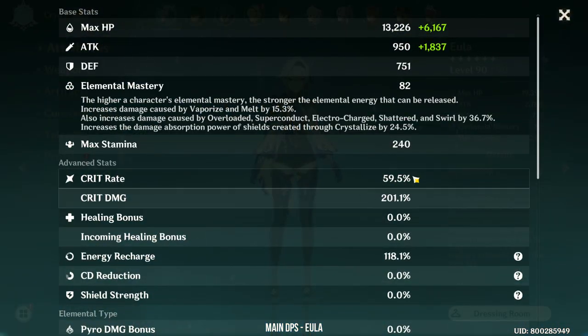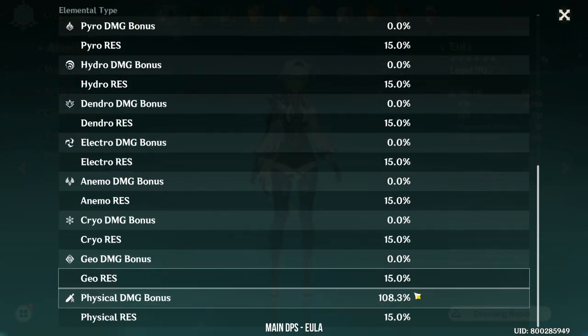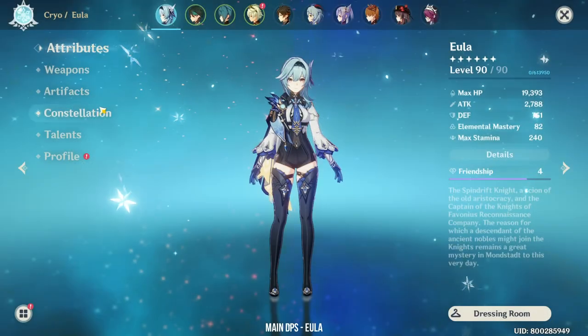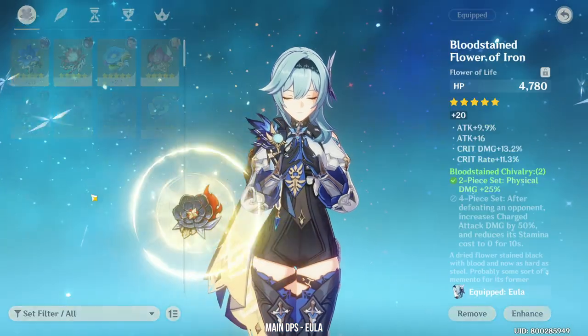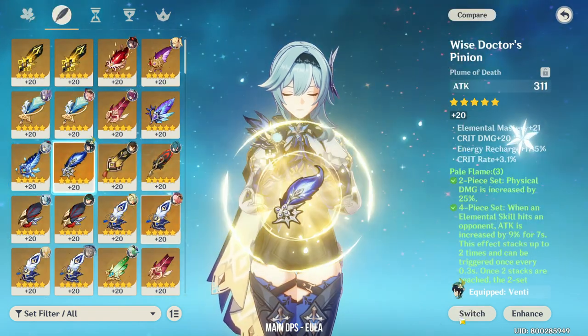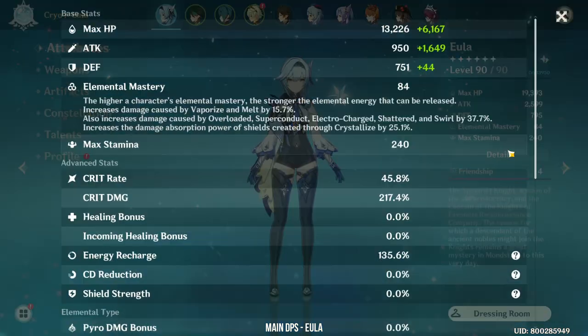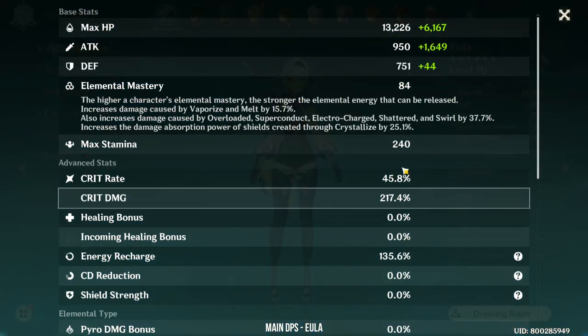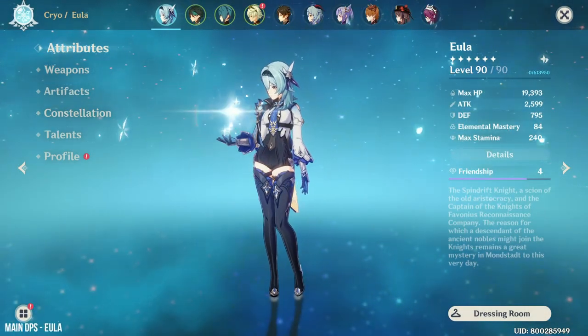Her crit rate is around 59%, crit damage 200%, with 108% physical bonus. But if I want big damage numbers, sometimes I will switch to the 4-piece Pale Flame set, where I only have 45% crit rate with 217% crit damage. But by default, I prefer the Bloodstained Pale Flame set more.